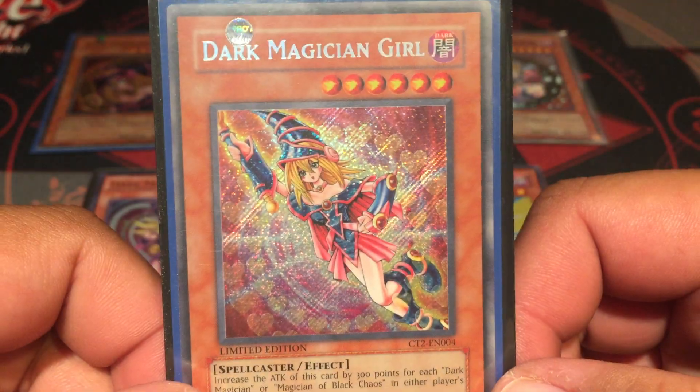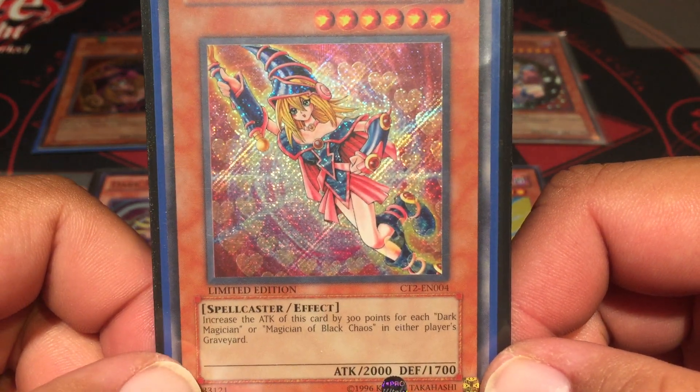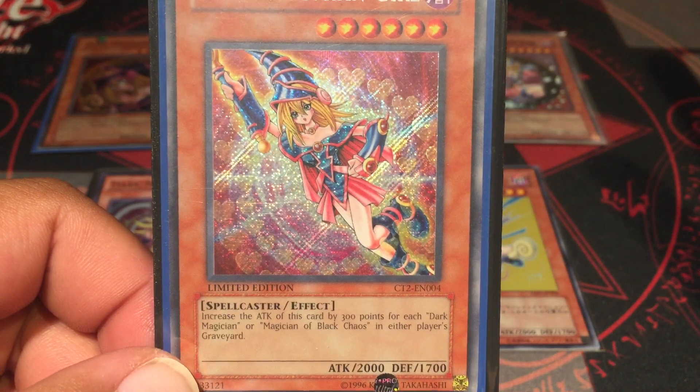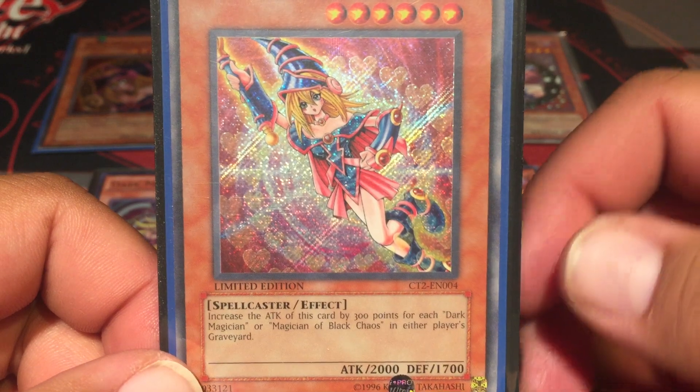Let me talk about the Dark Magician Girl stats: she's Dark, level six, Spellcaster — increases attack by 300 for each Dark Magician or Magician of Black Chaos in either player's graveyard.